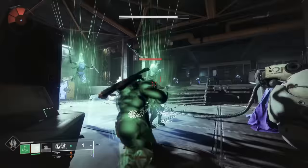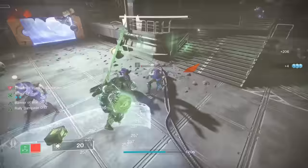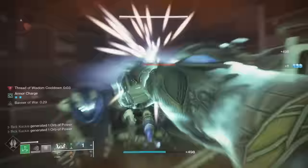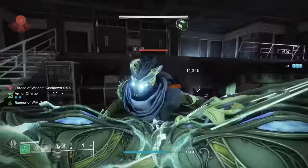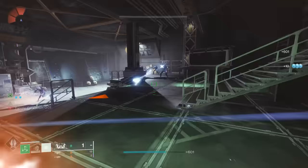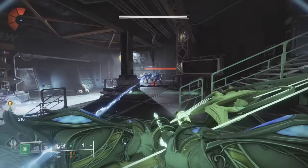These are mainly used right now with Strand builds using the Drengr's Lash, so you can throw your suspending barricade. But if you're a free-to-play account, you don't have access to Strand, so you could throw your Bastion barricade that heals or gives an overshield to allies across the map — but we're getting pretty niche there.